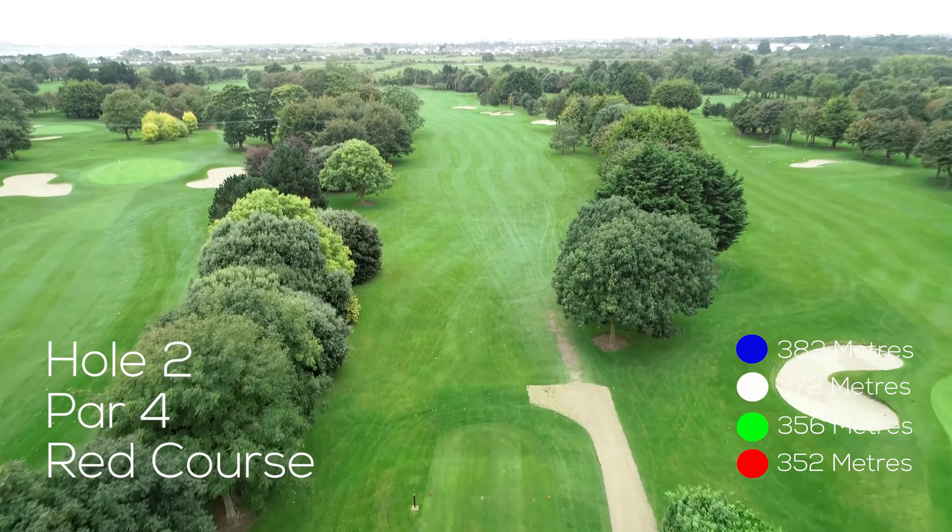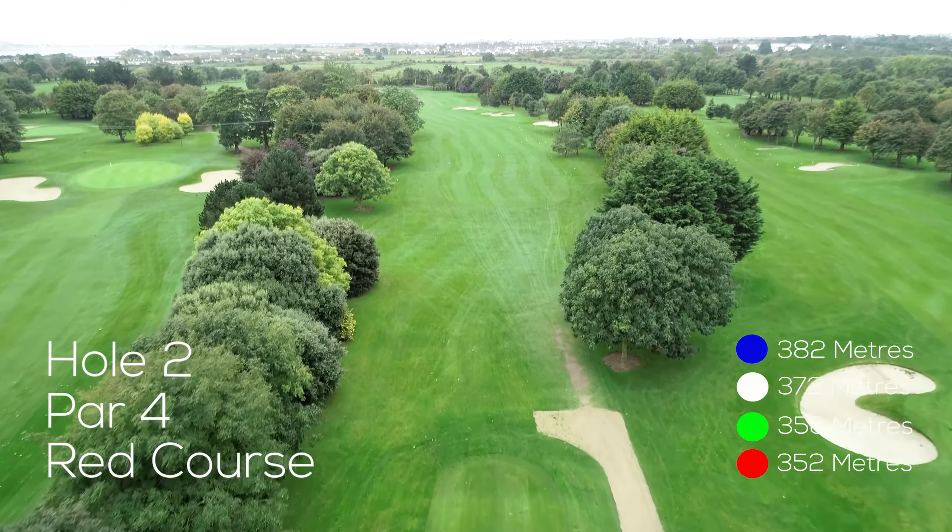The second hole on the red nine at Malahide Golf Club is a 382m par 4. Although you don't know it from the tee, a penalty area guards the left hand side of the green, so you should really try and keep your tee shot as close to the bunkers on the right side of the fairway as you can get.